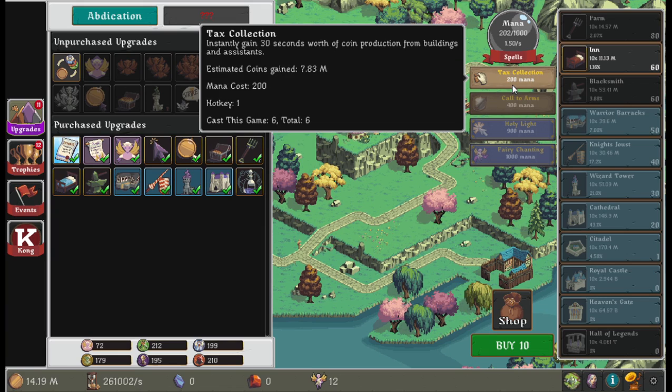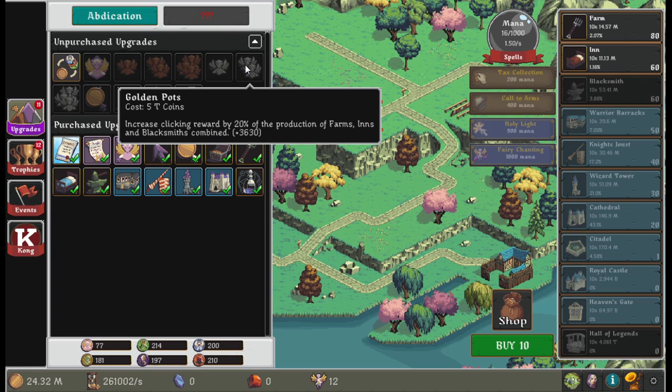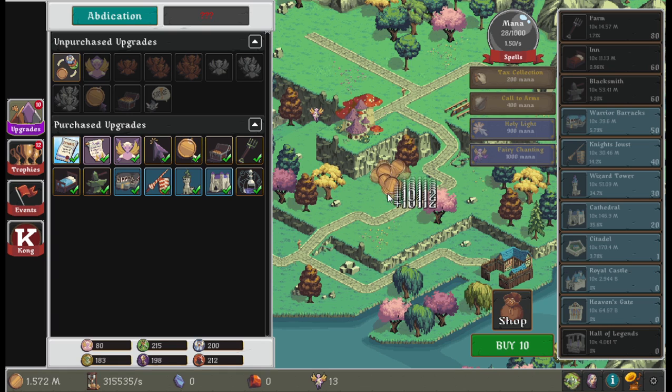Golden Pots increases clicking reward by 20% of the production of farms — nice. We'll go with tower production as well.